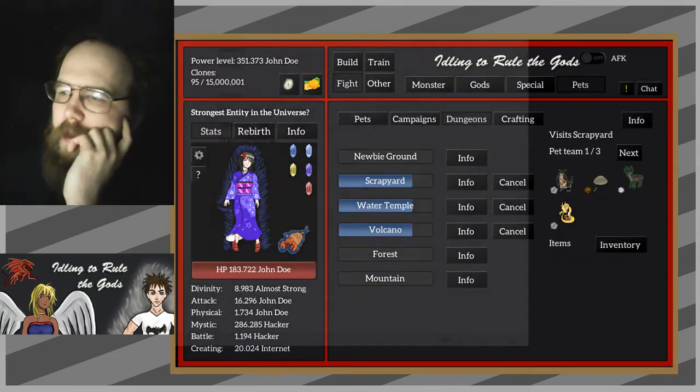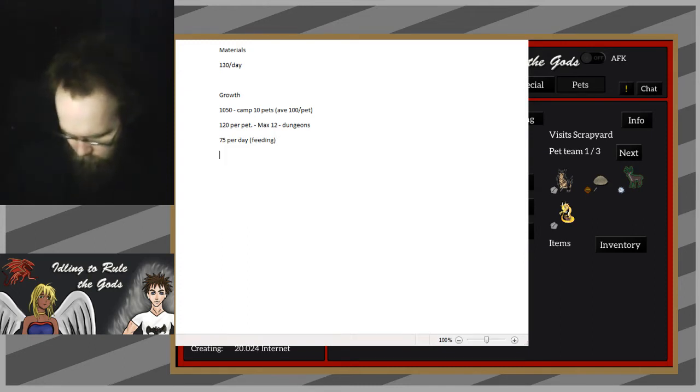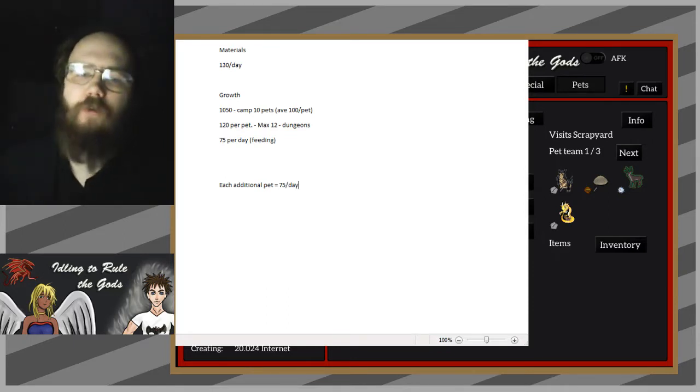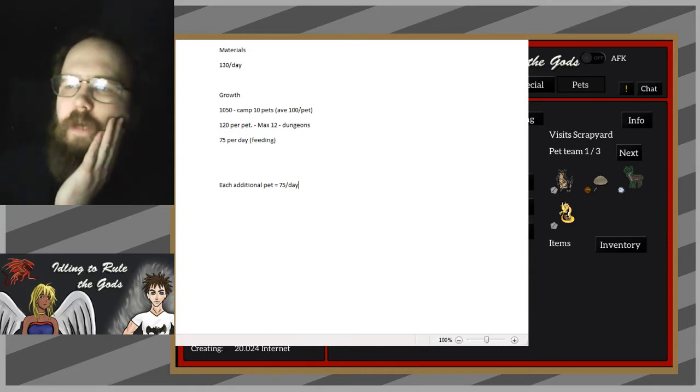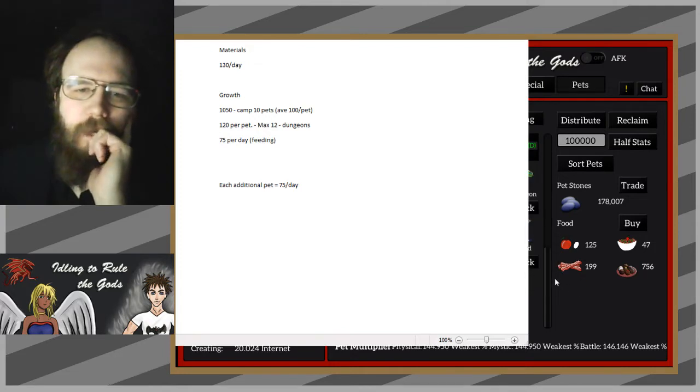Back to math. So the value of each new pet - each new pet that I gain is 75 growth a day, basically, on top of any other bonuses it may have. Obviously if it's extra good at growth campaigns it could impact things further. I don't think there's anybody here who's good at growth campaigns left aside from Pandora - oh well, the turtle of course. I think I've hit those pretty hard. There are a couple who are good at food.